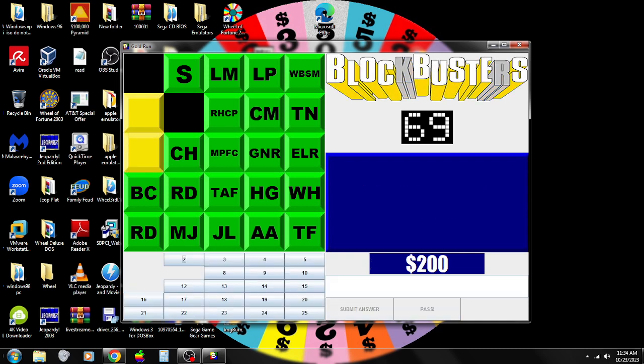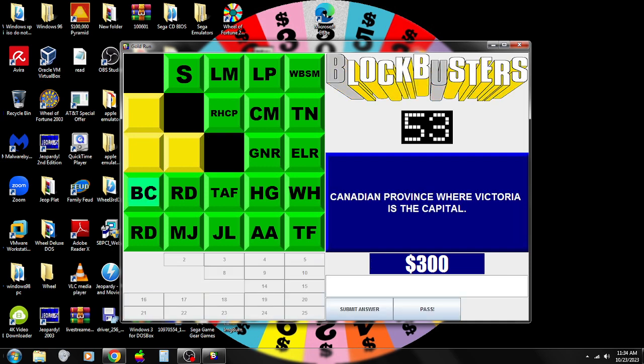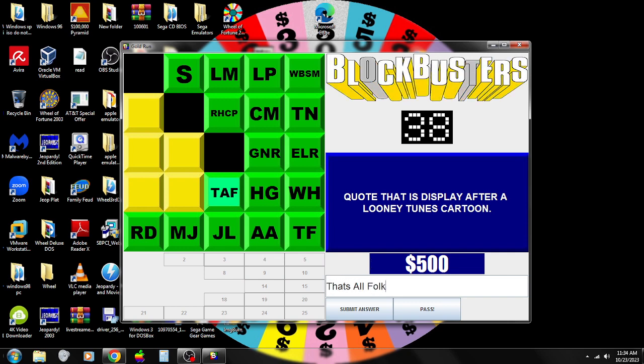PM — Prime Meridian — correct, pick again. Peter Pan's evil nemesis — Captain Hook — correct, pick again. MPFC — Monty Python's Flying Circus — no, that's incorrect, pick again. BC — British Columbia — correct, pick again. RD — Reader's Digest — correct, pick again. CAF — That's All Folks — correct, pick again.